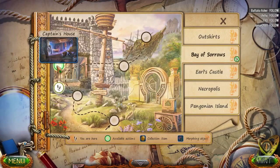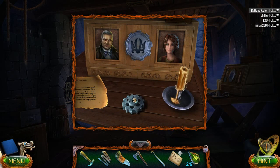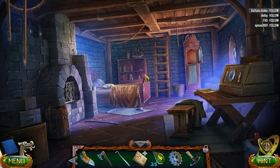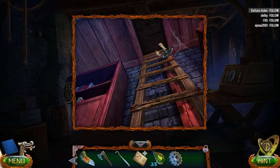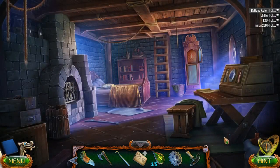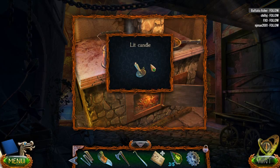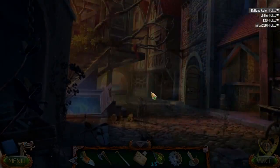Looks like we have to go back into the captain's house. We have a gear and a candle. Some heraldry seems to be missing here. We can go back and light it over here — let's do this, light it up. Who wants meat? For a second there I thought you meant the wolf wants wolf meat — that can't be good.